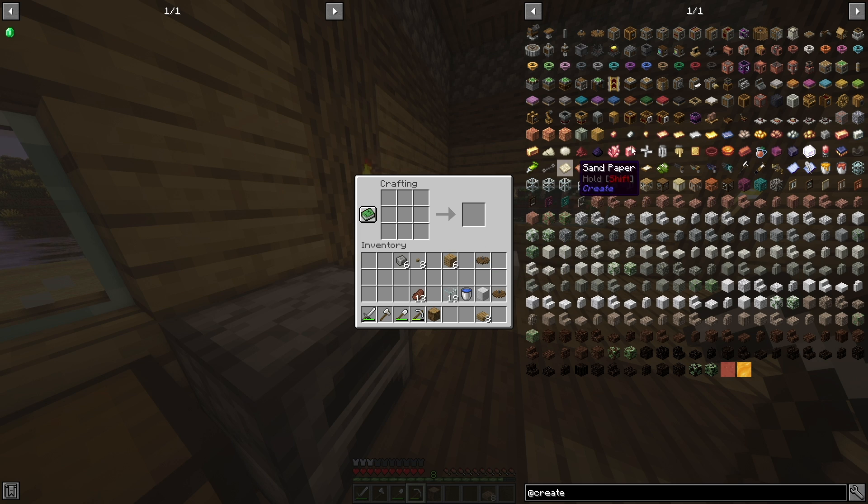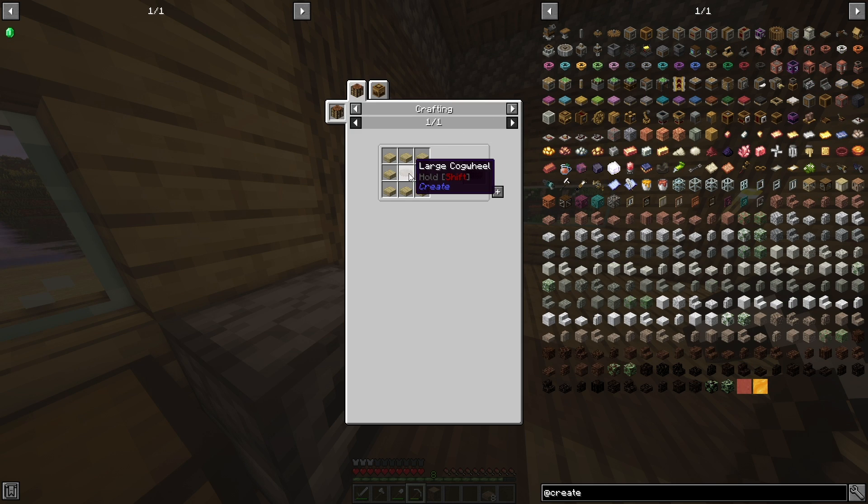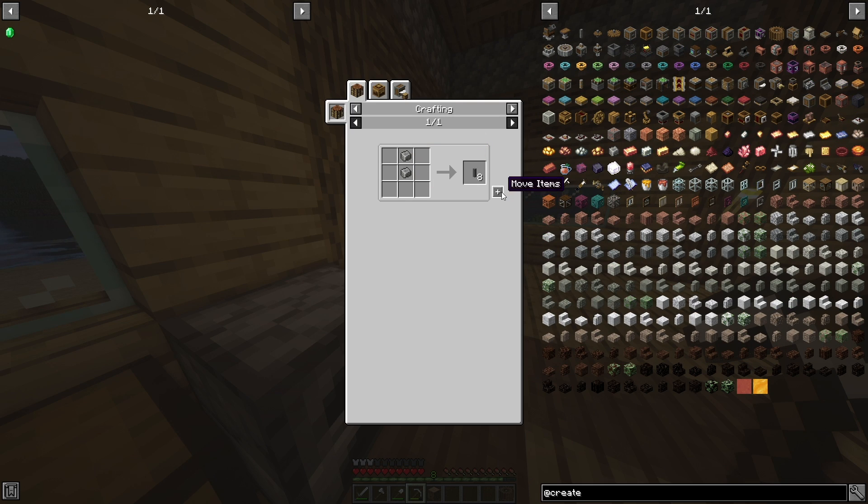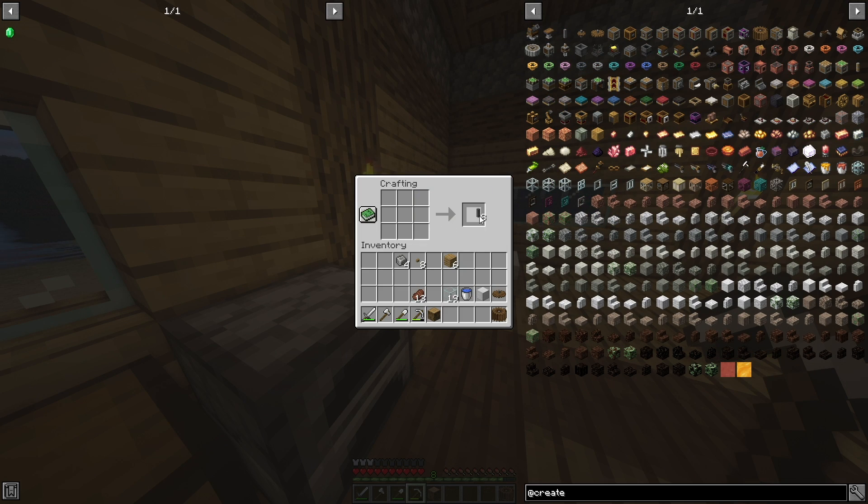So the next thing we're going to have to do is create our water wheel. If we click on water wheel, you can see you put the large cog wheel in the center, put a bunch of jungle saplings around the outside, and it creates a water wheel. Next step is to go ahead and create the shafts — that is just simply two andesite alloys and it creates eight of them. We actually only need one, so we'll just place the one down there, but you can hold on to the seven just like the cog wheel.